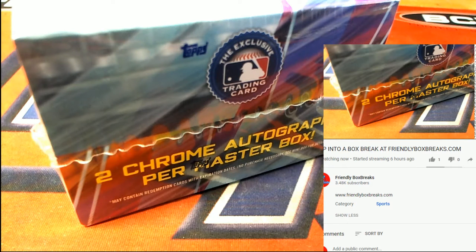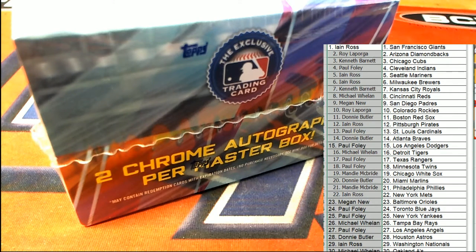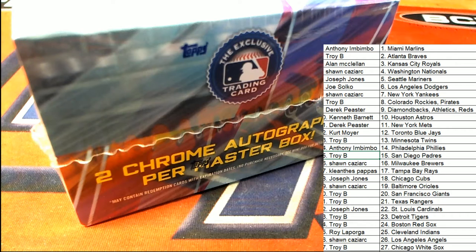Royals are on the trading block everybody — Kansas City are on the trading block. Playbook is sold out. We're gonna have more Playbook available after we do this Bubble Chrome break. Alan has Royals on the block — random two team random format.